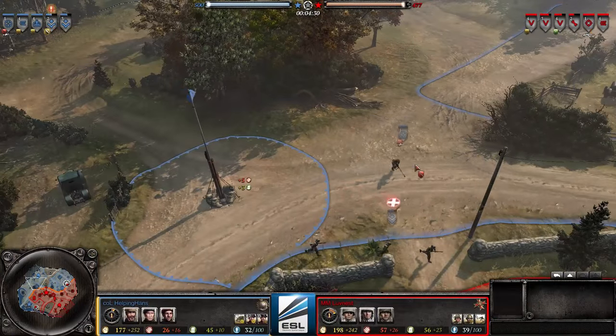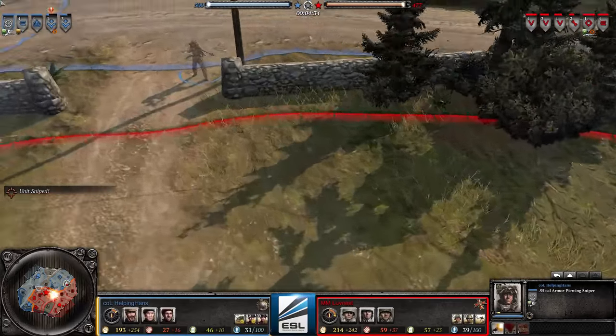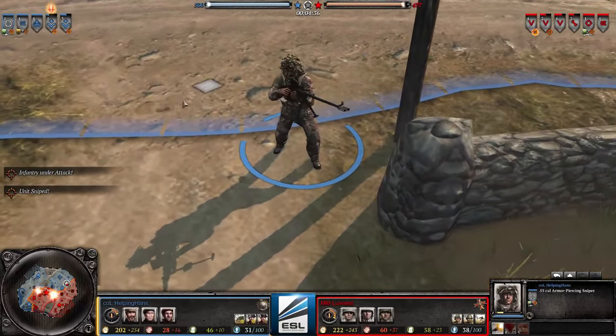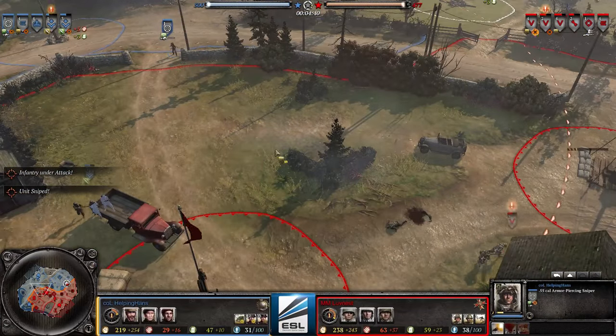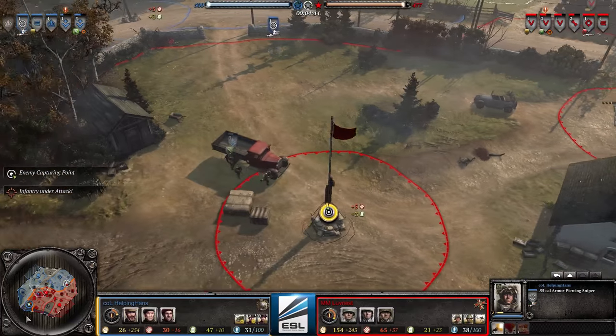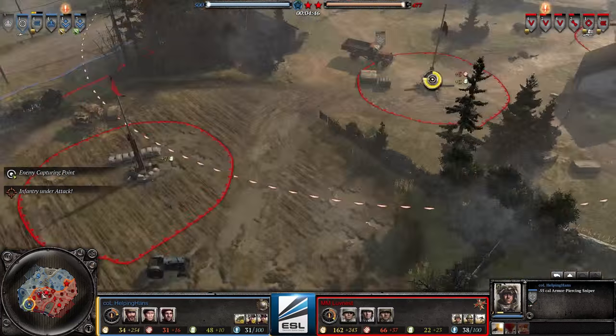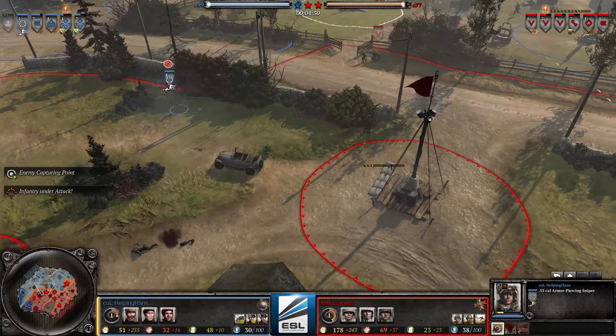This British sniper is probably to counter Lovenest's sniper. I would definitely watch out — it's always dangerous against the British sniper. Hans is harassing Lovenest and bleeding him a little. I call this sniper 'Soap' because of Call of Duty — it reminds me so much of Call of Duty 4, that sneaky mission in Eastern Europe.